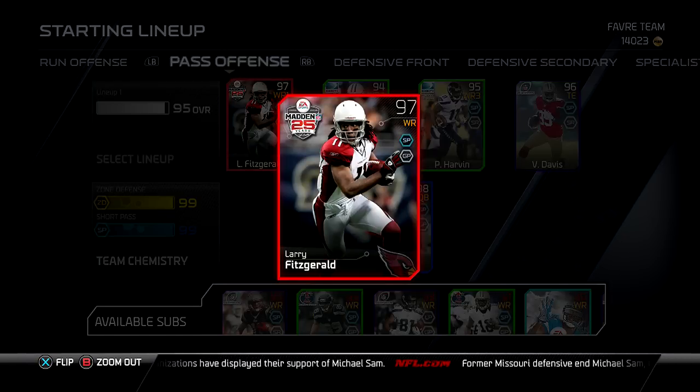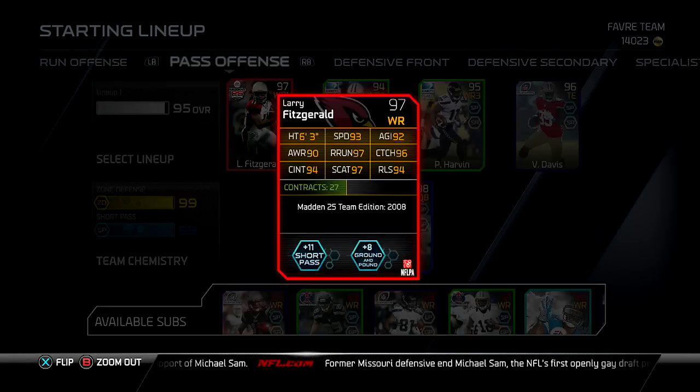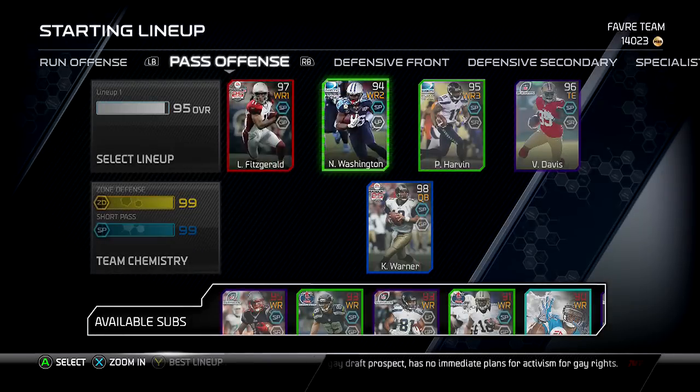If you do follow my channel, you would know that I got a Larry Fitzgerald, 97 overall, Madden 25 team audition 2008, and he has amazing stats. You can see them there — 90s across everything, and he catches a lot of crazy passes.